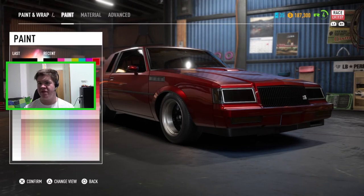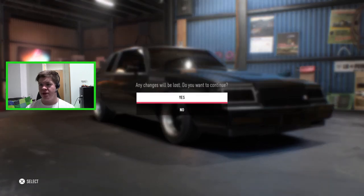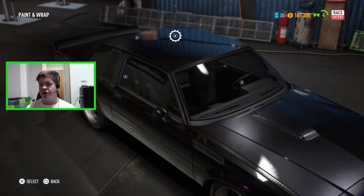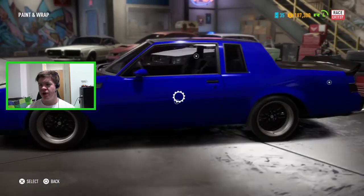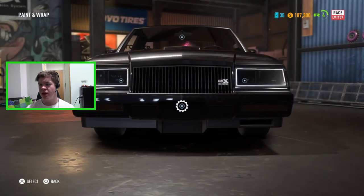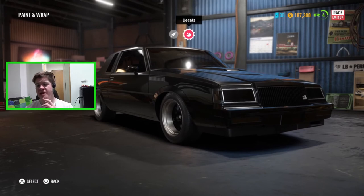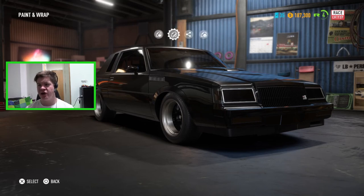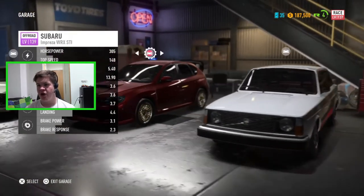We also have the paint and wrap options. In the edit wrap menu you can paint the vehicle whatever color you want - metallic, matte, satin, gloss. I'm pretty okay with the black for now so we'll leave that. You can also apply decals to the windows, roof, front window, sides, front bumper - quite a lot of customization available. I'm just going for a clean look with this but we'll definitely get into some crazy customization in the future.